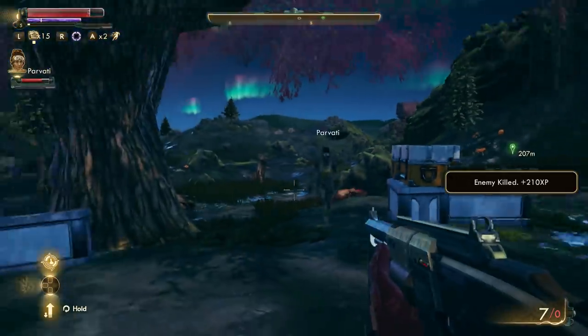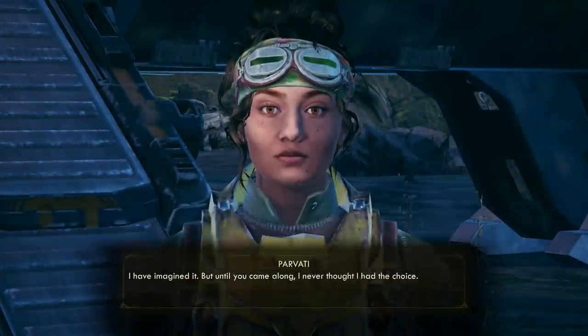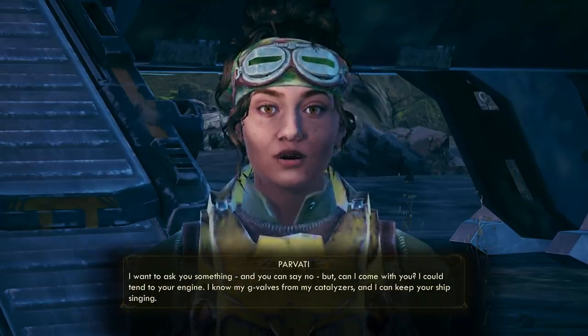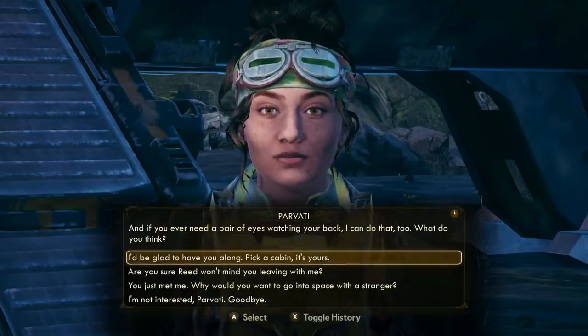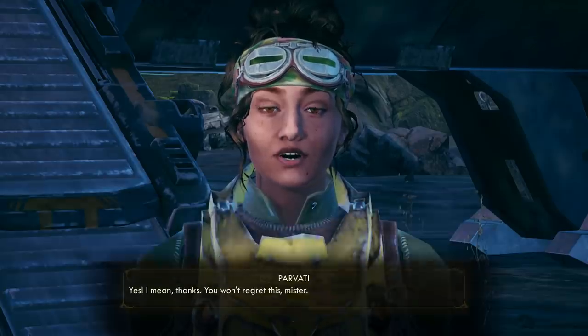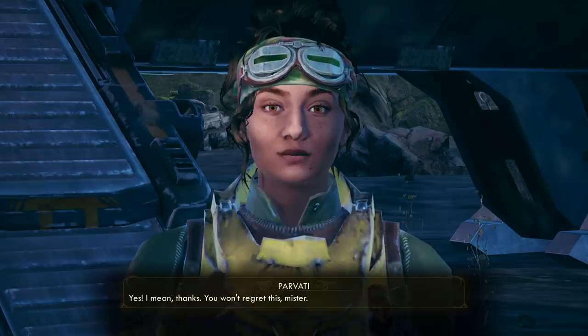Another nice feature in The Outer Worlds is the companion system. Along your journey, you will encounter different NPCs, and some of these NPCs will want to join you on your quest. You can decide whether or not to add them to your party, and if you do, they will accompany you on your missions. There's even a specific special attack for each companion that can be accessed using the D-pad, so if you get in a bit of a bind, you can bust out that special attack.